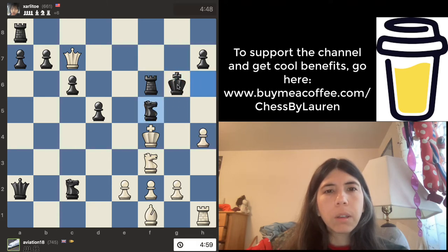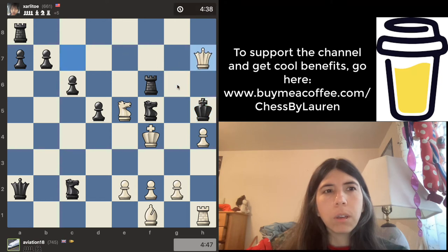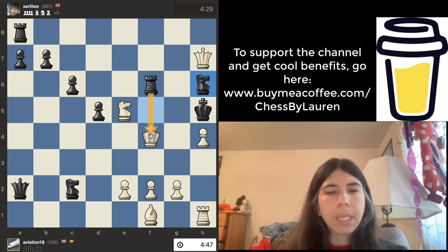Knight goes there, knight goes there — this is still really crazy. Knight goes there and checks. I think what needs to happen right now is this king is wide open, but I think white really needs to just move this pawn up and do a pawn fork. The problem with this move is it checks the king, but then the knight can move here and now white's king is in check.